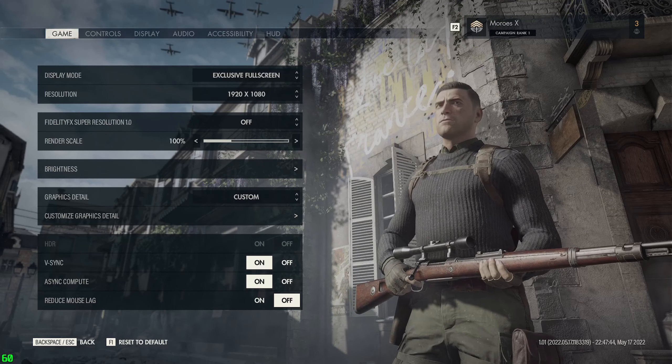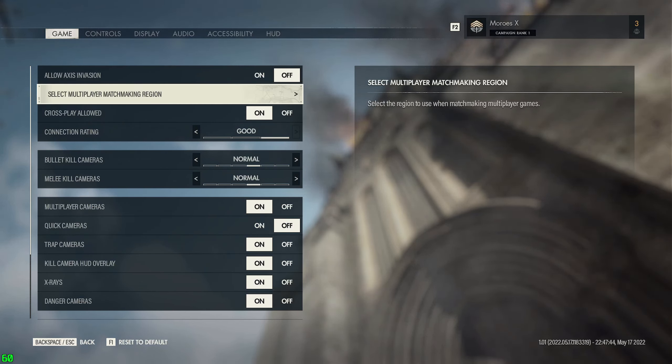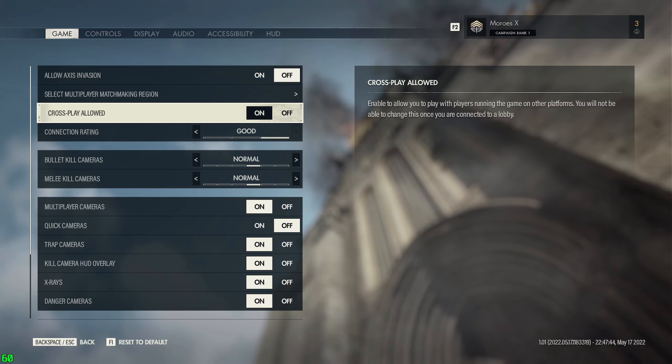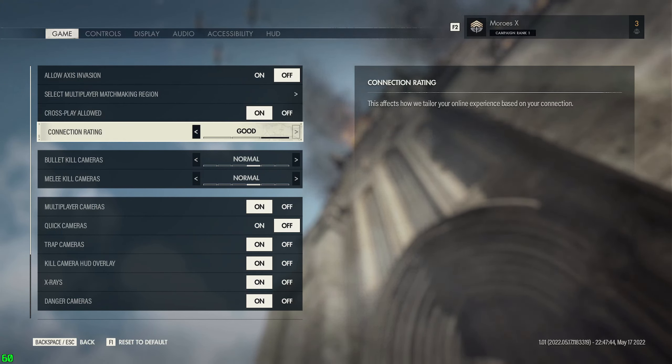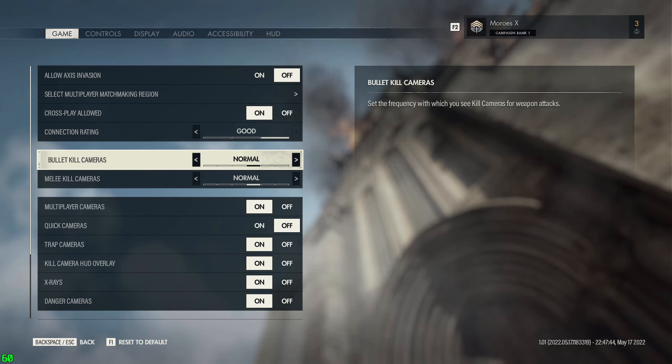Let's go to Options. Starting with Game: Allow Access Invasion - again you can turn that on and off. Select your multiplayer matchmaking region, whether you want to allow cross-play, your connection rating, bullet kill cameras, and melee kill cameras where you can change the frequency.